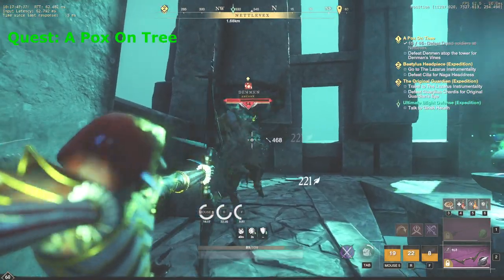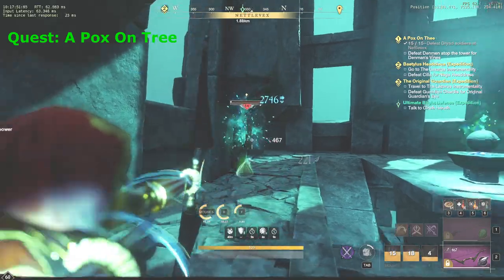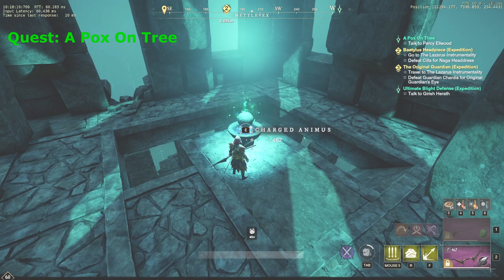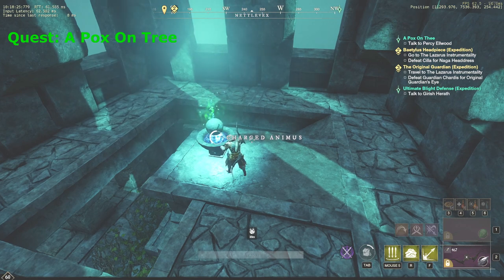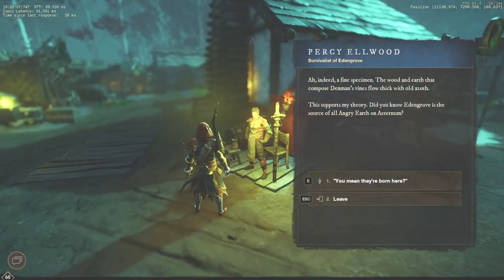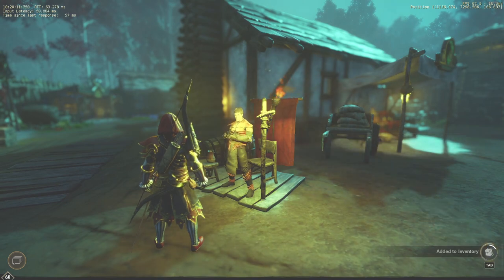The boss is level 54 and actually not that hard to kill. Use heavy attacks to break his shield, and that's pretty much it. After you kill him, the quest is done. There is also a strange device called Charged Animus near the boss respawn location — I interacted with it but nothing happened, probably it is used in another quest. In any case, return back to Valor Hold, talk to Percy again and complete the quest. I know this questline is really long, but don't give up — you almost made it.